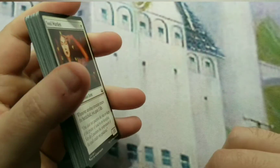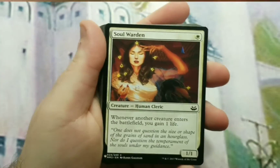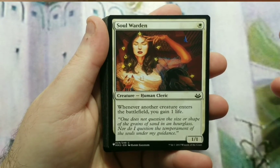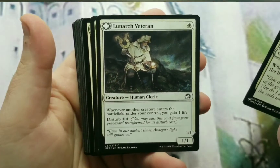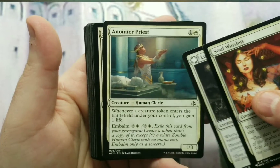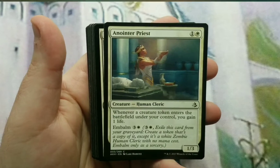Moving on to creatures — they're going to be split up quite heavily as far as what they do. We're going with a life gain theme and a life drain theme, and the life drain will come in multiple ways: through life gain, and through death of creatures with death triggers. Life gain — White has a huge advantage there, that's one of its main things. Soul Warden, Lunarch Veteran — they all trigger when a creature enters the battlefield, whether it's a token or not. Anointed Priest does care though: when a creature token comes into play, you gain a life.